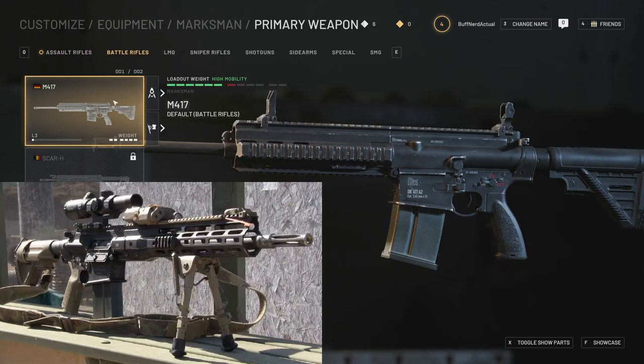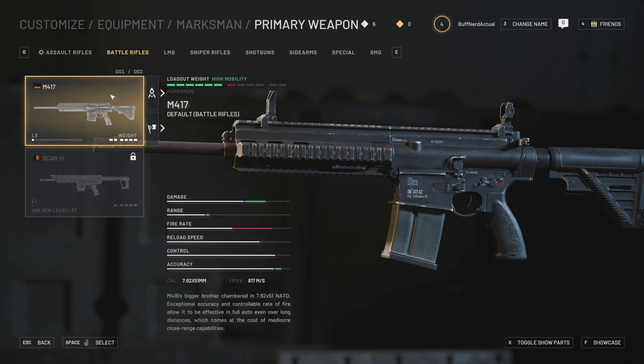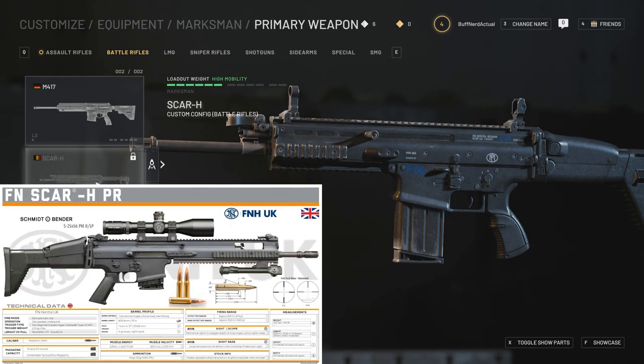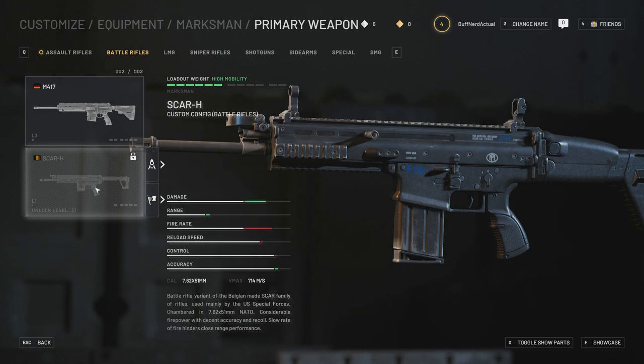Moving on to battle rifles, we have the HK 417 — the counterpart to the 416 but chambered in 7.62x51mm NATO. It's fully automatic with the ability to switch to single fire. Then we have the SCAR-H, or Mark 17, also firing 7.62x51mm NATO with what looks to be a 20-round magazine. It looks really pleasing — I like the black finish, though you can change it to tan with the customization options.